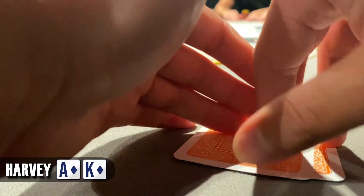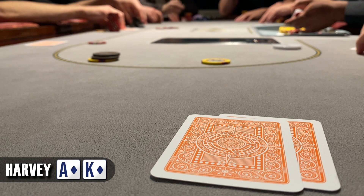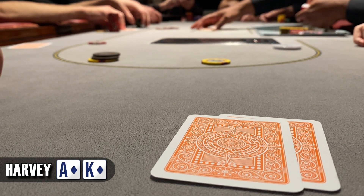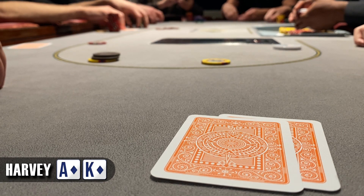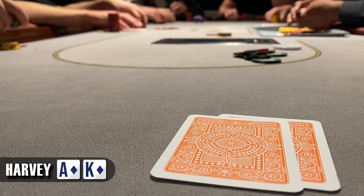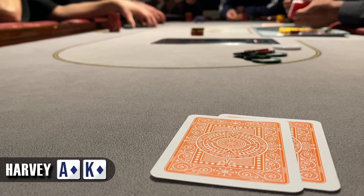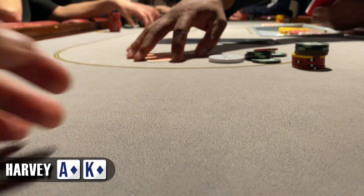We've got ace-king again but this time it's suited. The straddler's on — first time tonight. There's a raise from UTG to £15, then the low jack 3-bets to £50, folding around to us in the small blind. We could call or raise here but being out of position and willing to put all the money in with this hand, I 4-bet to £135. The initial raiser thinks about it but folds, not wanting to be stuck between us. The low jack tanks for well over a minute before eventually folding too. Good to take this one down pre-flop — happy to win £65 without seeing a flop.